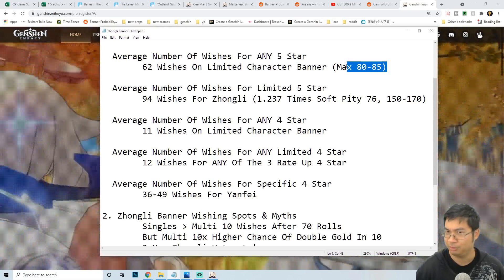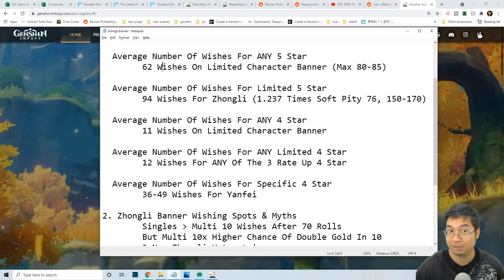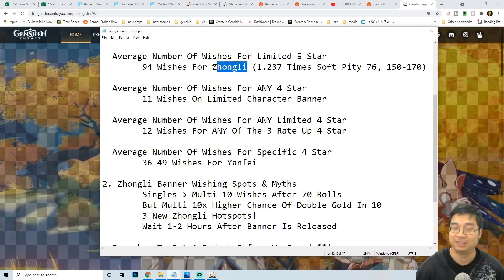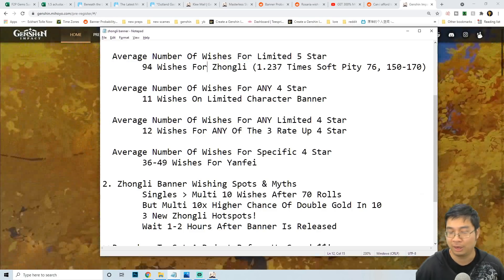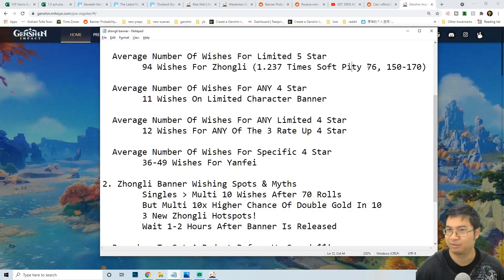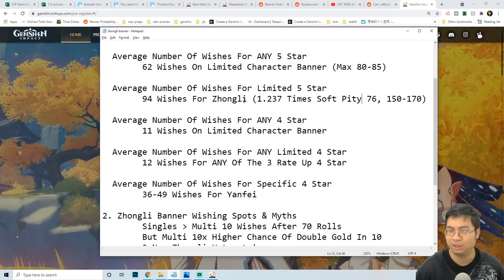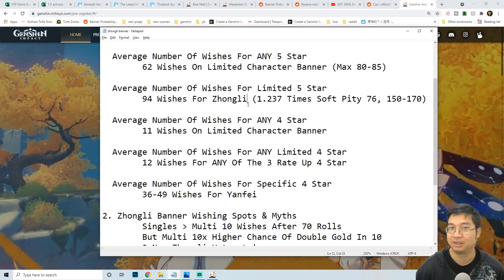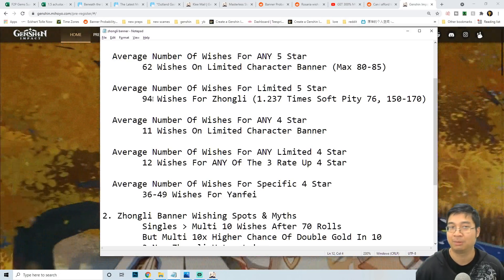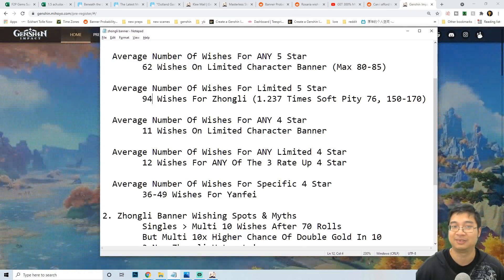In extreme unlucky cases, you're looking at 80 to 85 summons, but on average it's about 62. If you're specifically looking for the limited banner character — in this case Zonely — it takes about 94 wishes on average, which is about 1.237 times the soft pity threshold of 76 summons. When you summon on the Zonely banner and get a golden character, it might not be Zonely, but on average if you keep wishing the chances of getting Zonely go up, hence the 94 average summons.